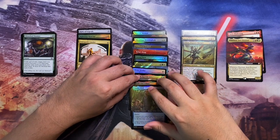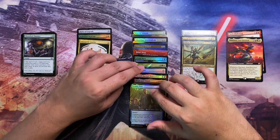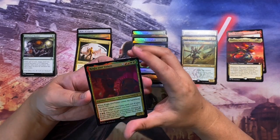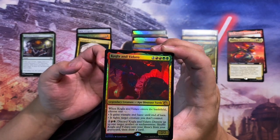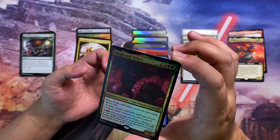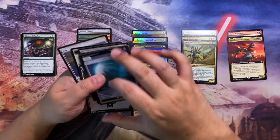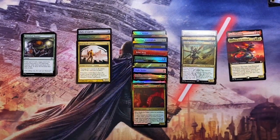That's a pretty good set of cards overall for Singles Bow Jingles. I'm pretty bummed about the Kogla and Yidaro foil though — the foiling is absolutely horrible. There's nothing you can see; it's just a dark shape with no definition, just a silhouette. Too bad. I hope you enjoyed this episode of Singles Bow Jingles — catch you on the next one! There are just some tokens left here, so take care guys, bye bye.